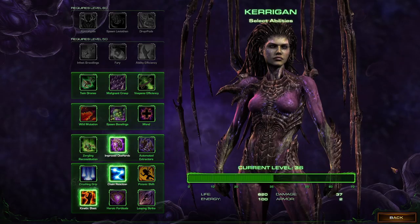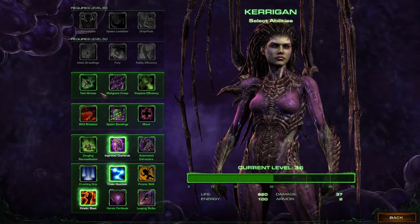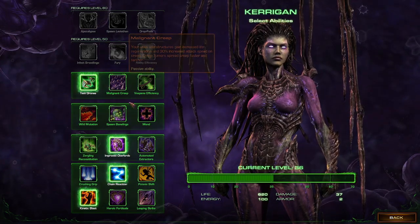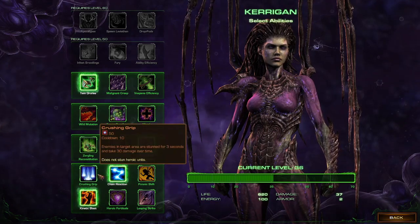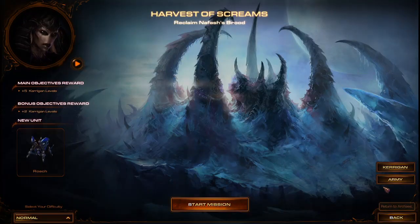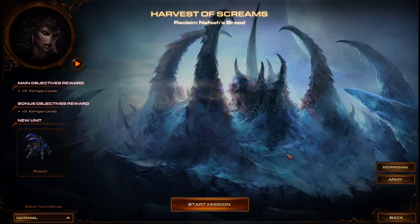Looks like we can adjust Kerrigan again. I didn't think we'd get access to this version of her. In our army we've got Zergling, Baneling, Mutalisk, and Swarm Host. We're going on normal difficulty and in we go.